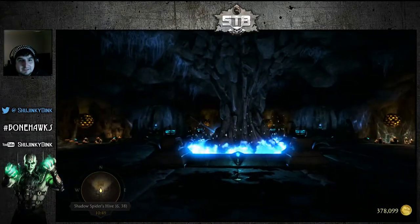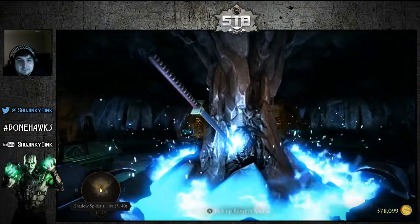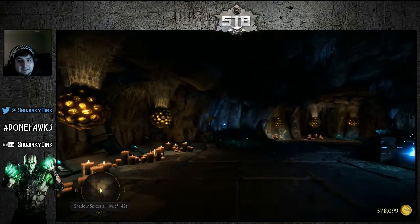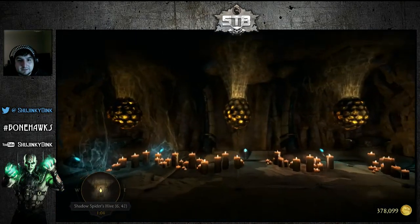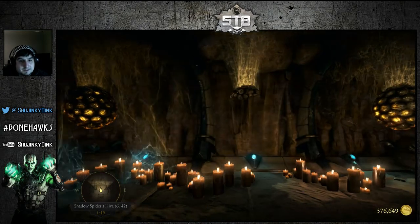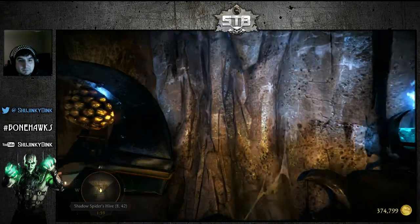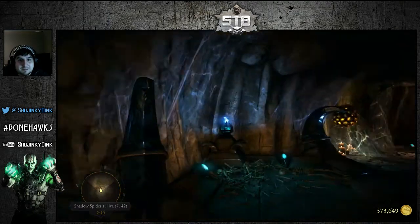I found a secret area — looks like there's another sword there. Kenshi's katana! So I used one sword to open up a room and get a different sword. Might need a change of undies. Oh, there was a thing here but I missed it — Jax's farm concept art, that's sick. Kenshi's brutality: demon slice. Outworld marketplace concept art, okay.